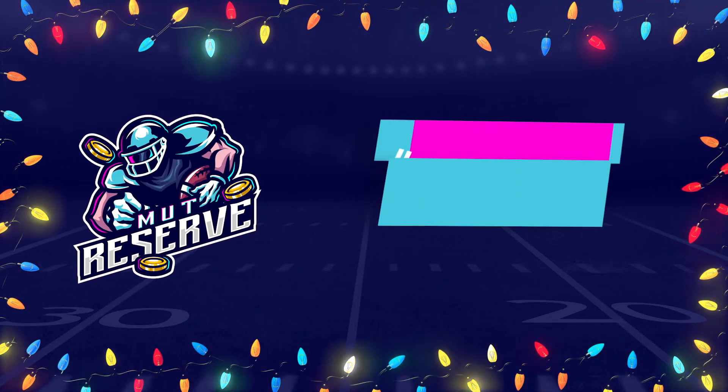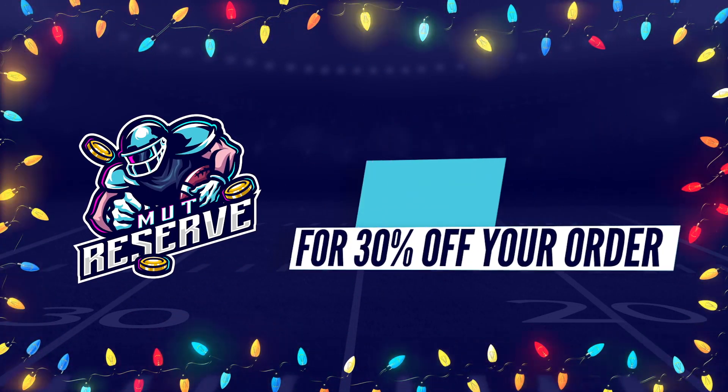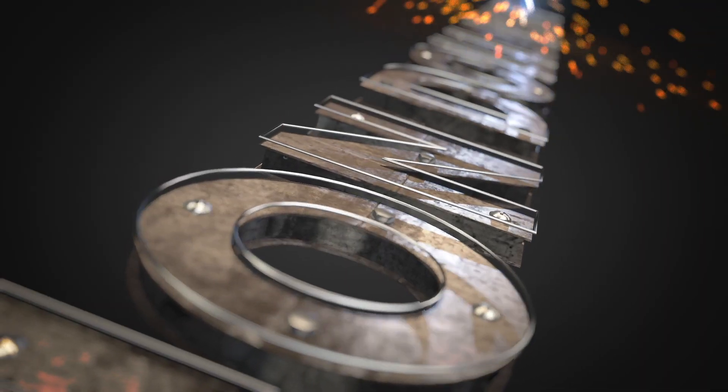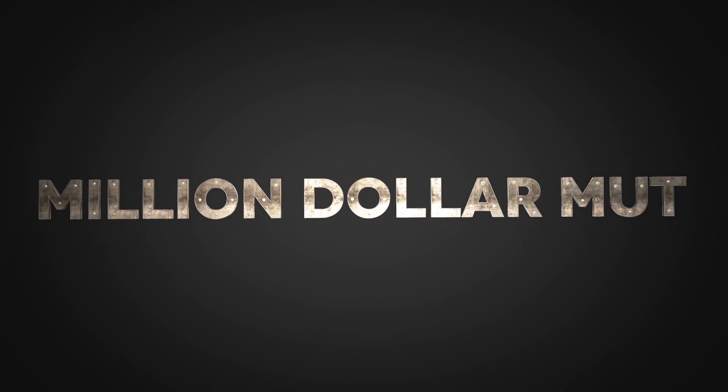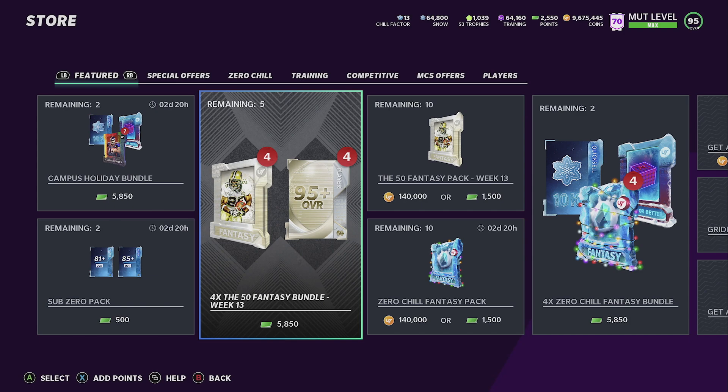Get the coins for the players you want at MUT Reserve, use code million. What's up everybody, this is Million Dollar MUT here again with another video. I wanted to get this video out to you guys right away. This is why you want your notification bell turned on for instances like this. If you're not subscribed, hit that subscribe button, put a like on the video, and turn on your bell notifications.